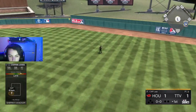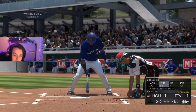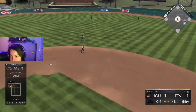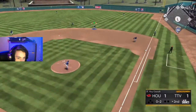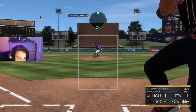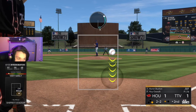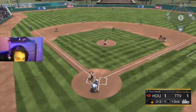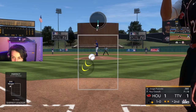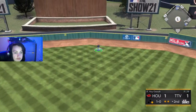We get jammed on that, 1 down. We chase that cutter in for out number 2. We roll over for out number 3. He rolls it over — Soriano is there to make a play for out number 1. He hits that one back in the middle for a single. Fly out — Buxton underneath of it to make the catch, out number 2. He flies out to Buxton in center for out number 3.